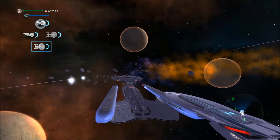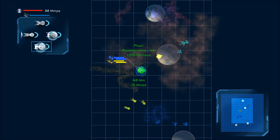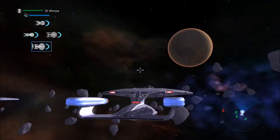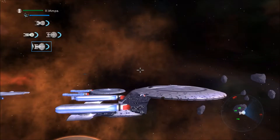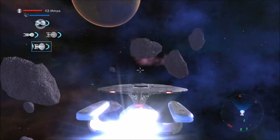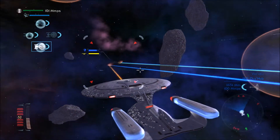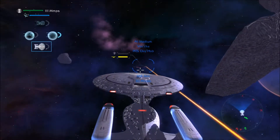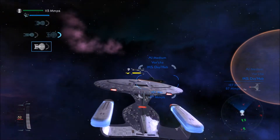Warping to your coordinates. Okay, we're approaching the enemy. Now we're approaching the enemy. Let's do some things. Oh wait, this is not a good idea — all of our shields are down because of the nebula.